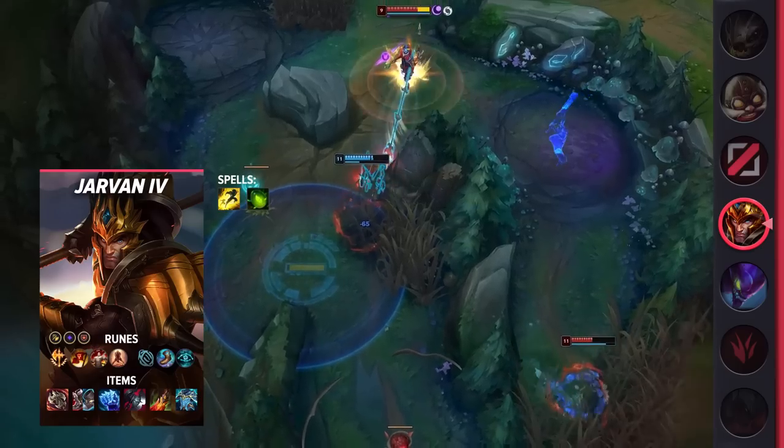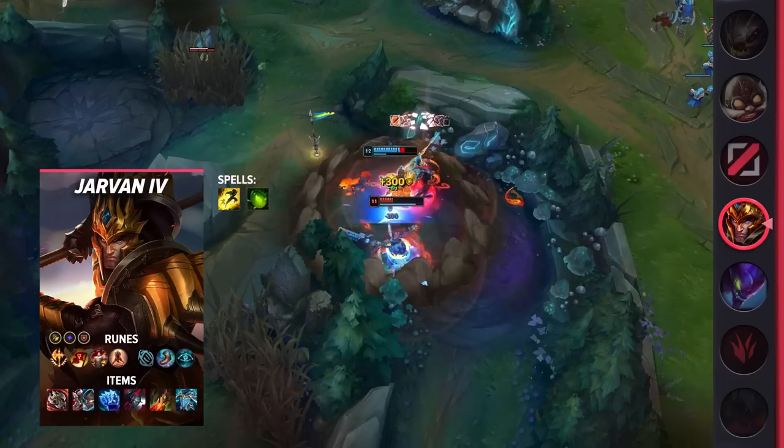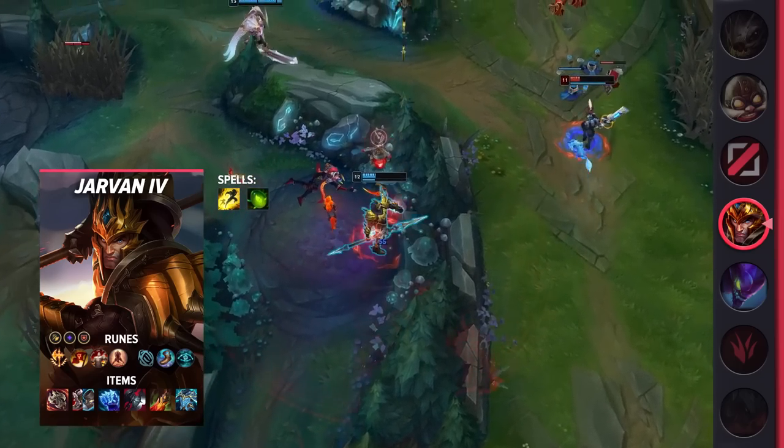Jarvan is an amazing jungler to pick up due to his easy clear and unique ganks. While he may not carry as hard as damage-based junglers, he is able to win games through teamfights alone. Plus, his early pressure means that you'll truly never have to 1v9, since some of your allies are guaranteed to be ahead as well.